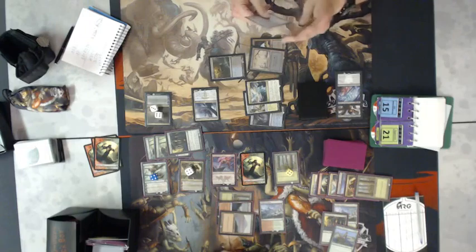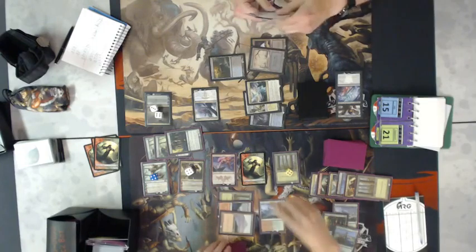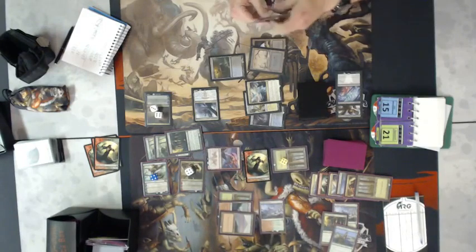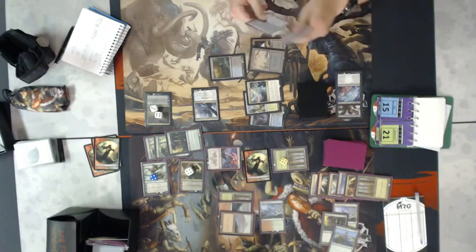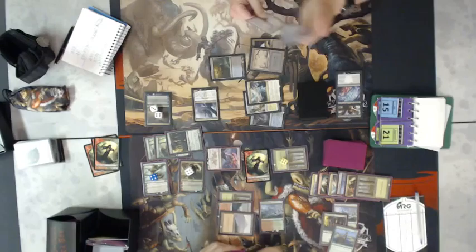Michael is shuffling his hand while Carter decides what to do for the rest of his turn. Is he going to attack? Is he going to sit back on a Thunderbreak Regent blocker with two planeswalkers that have to be answered? No, he's going to get in there with the 4/4 land and the 4/4 Thunderbreak, not let Michael get a value block on the Satyr.